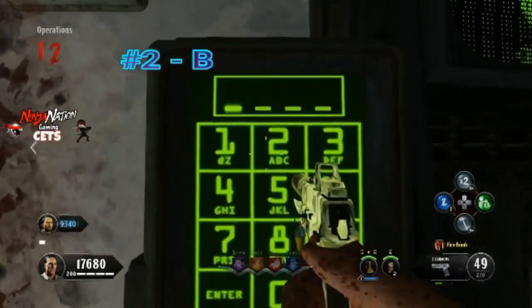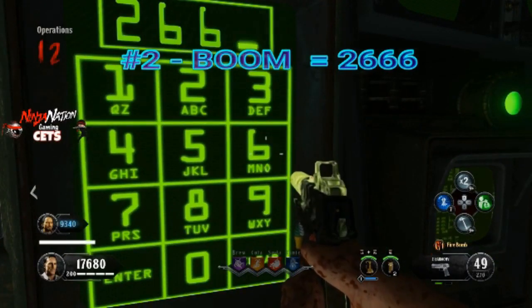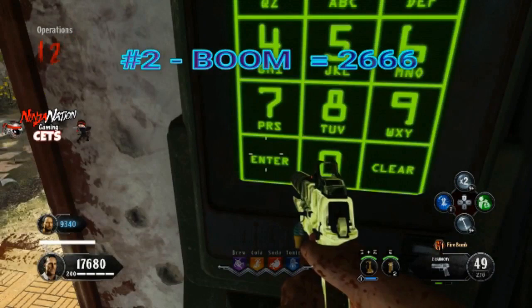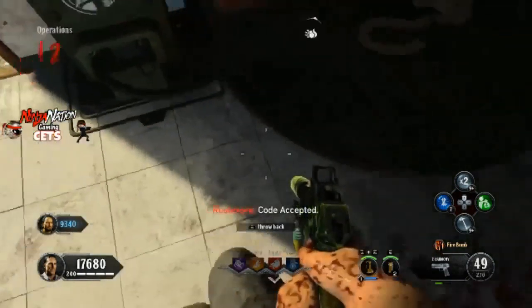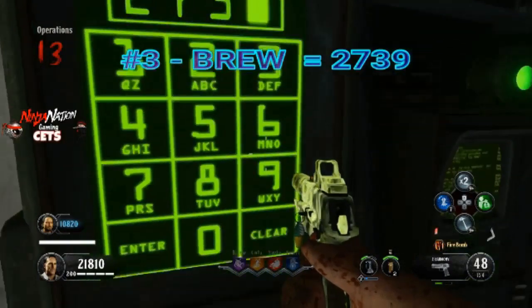Next up, we have the code BOOM. Now, this one's a little tricky — it's a troll. Entering this code will make the computer spit a grenade at you, so watch out. The next code we're going to enter in is BREW. I think this code is really cool. What it does is you can go and buy the BREW perk for half off.